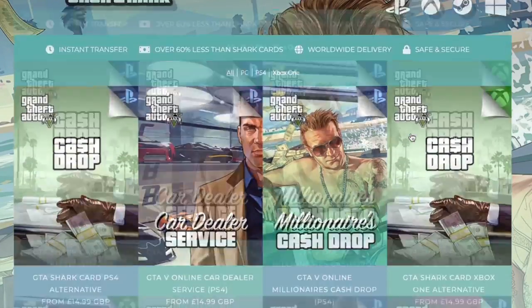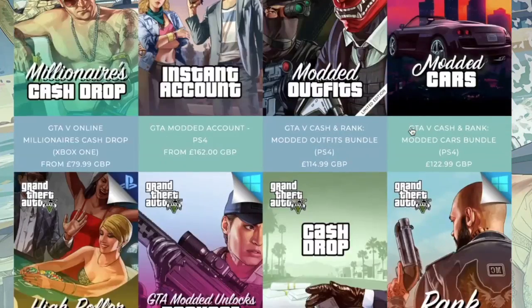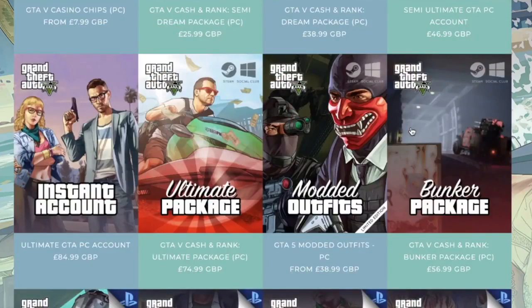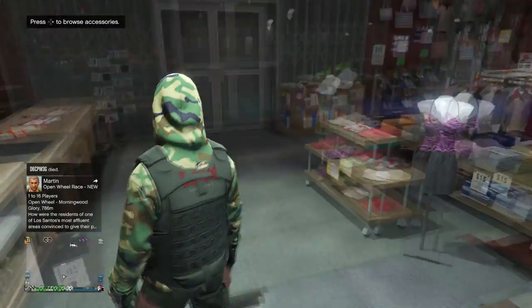If you guys are looking for legit modded accounts, money drops, cash drops, or services, head over to digizani.com and use discount code DINAROBSHD for 5% off all purchases. Be sure to check them out guys.